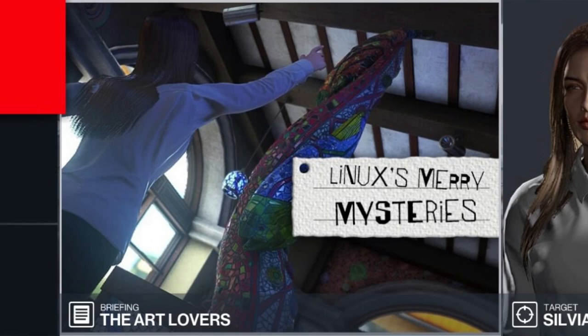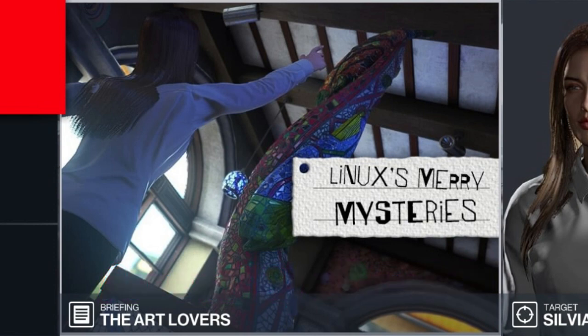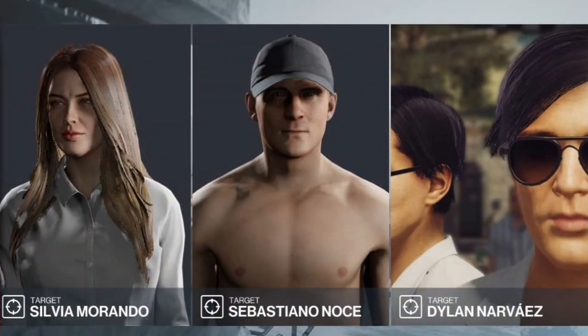Hello and welcome back to the world of assassination and the featured contracts. Today's contract is called 'The Art Lovers', set in Sapienza. Moving on to our briefing: do not eliminate Dylan's twin brother. The contract today has been supplied to us courtesy of Kevin Rudd.